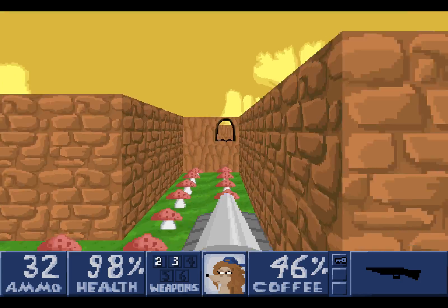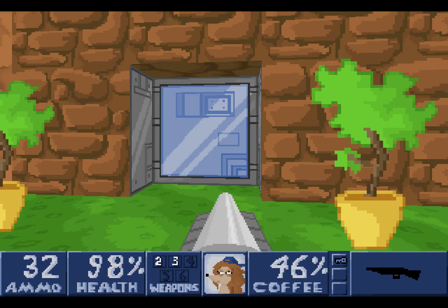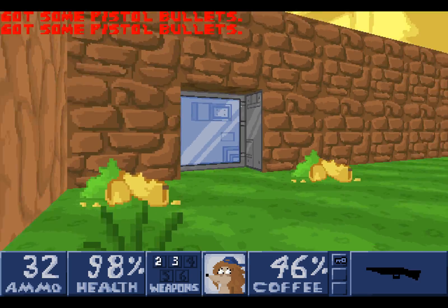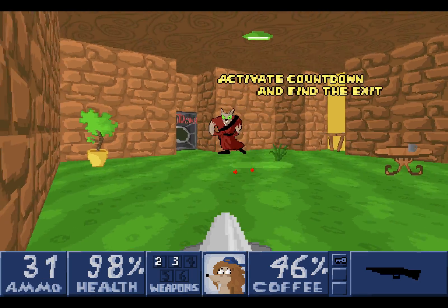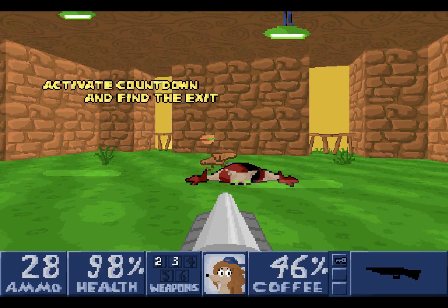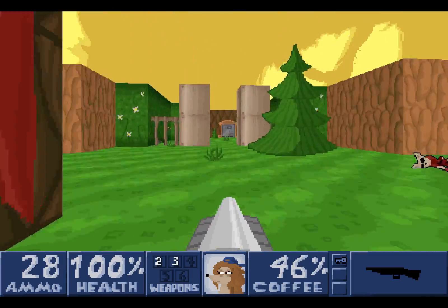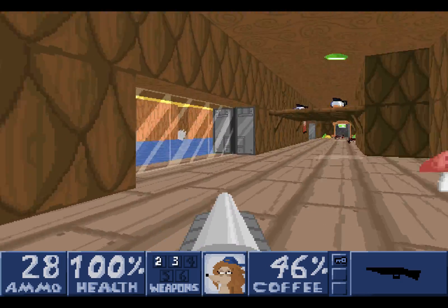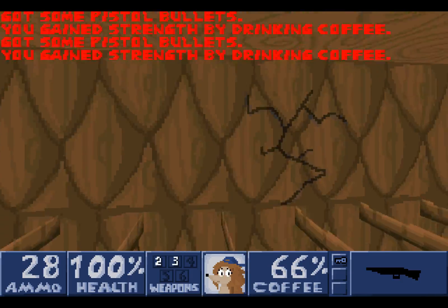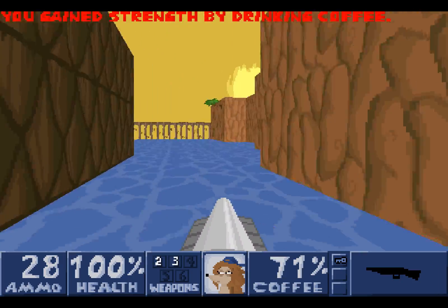That's not a secret. The final secret is by the exit. Over here brings us to where we use the blue key. We are going to be using the blue key in a moment, but first let's grab that ammunition and find you! The game's teaching us how to end the levels by activating the countdown and then finding the exit. We want to do one thing first before we do that — we don't want to try and get this secret while we're running for our lives.